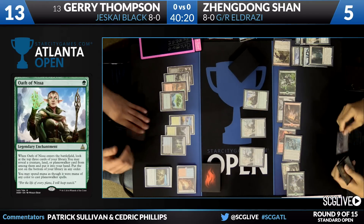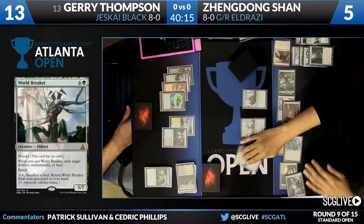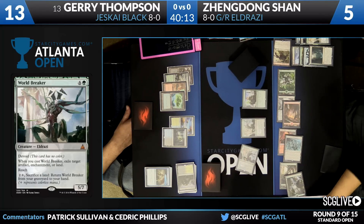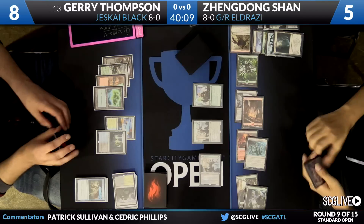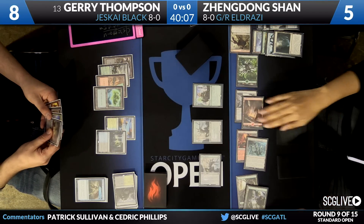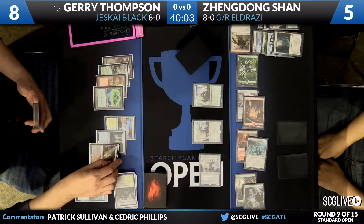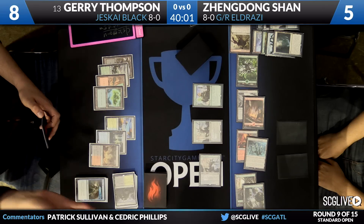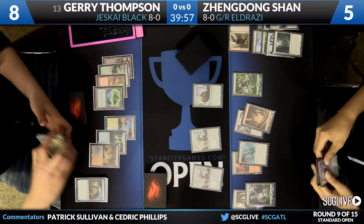So now he can play a World Breaker. Shambling Vent down. And in comes World Breaker. Yeah, I would want to be playing four of these, I think. This looks to be a pretty nice Magic card. There is a Smoldering Marsh in the passing of the turn. Thompson going to pass it over to Zendong.